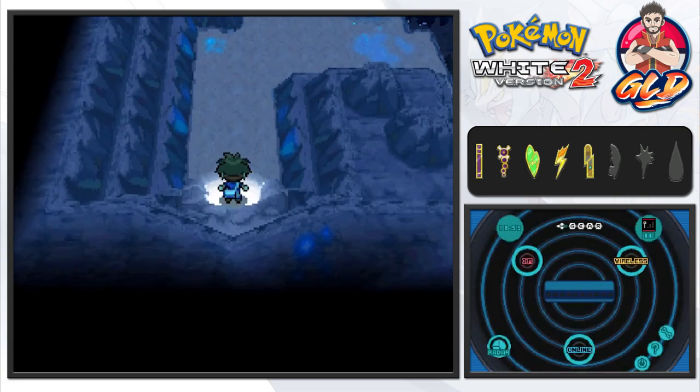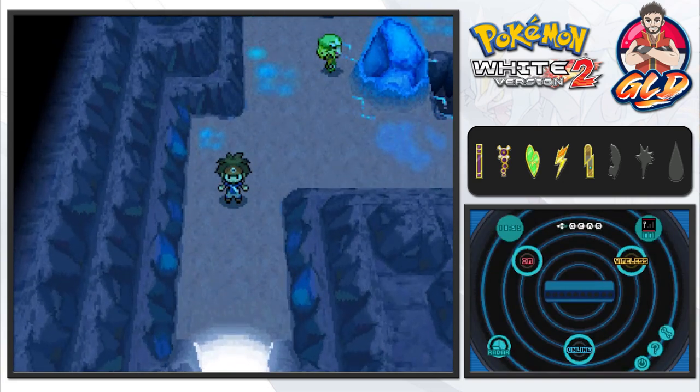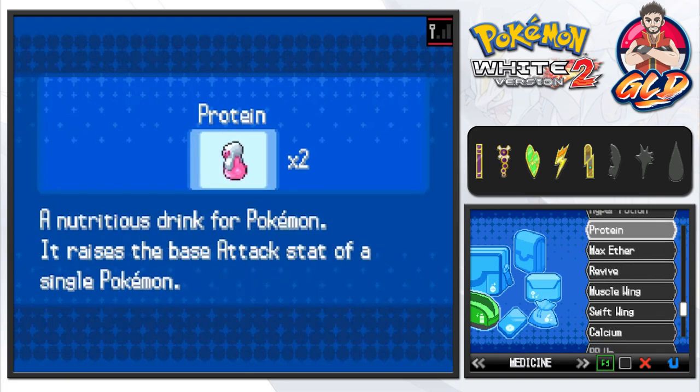Here we are in Chargestone Cave. There is something very special about this place — you can see near the rocks it's charging, it's electrifying. Not only that, it enables certain things to happen to certain Pokemon in certain situations.